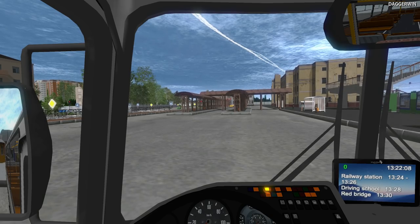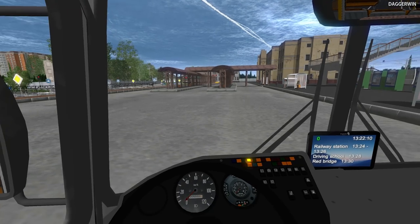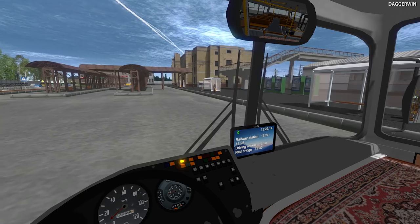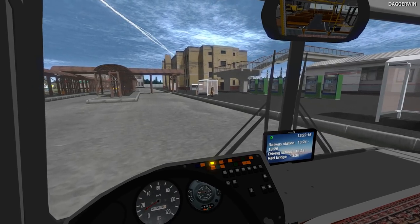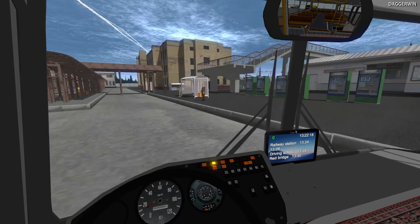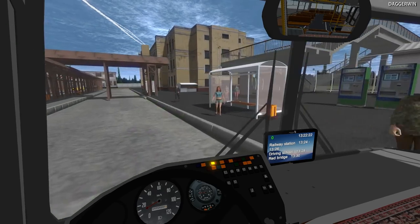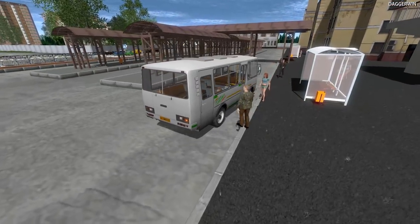Here we go. I'm going to indicate first of all, start the engine by pressing R, Z to remove the handbrake, and let's just go to the very first place which is the railway station. Now we should stay here for two minutes, otherwise we're going to mess up the rest of the schedule. Railway station - here it is - the people are flocking towards us, look, they can't even wait.